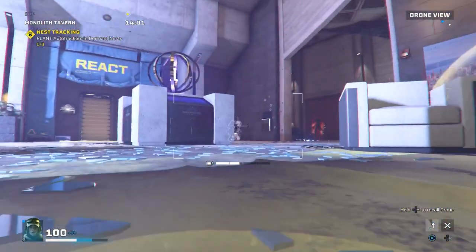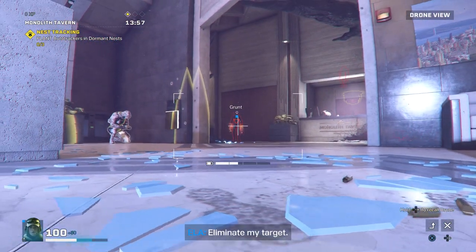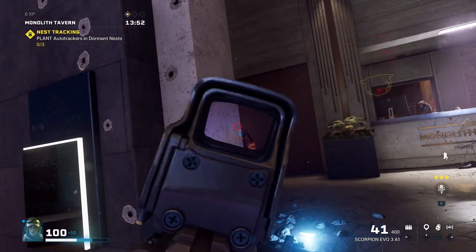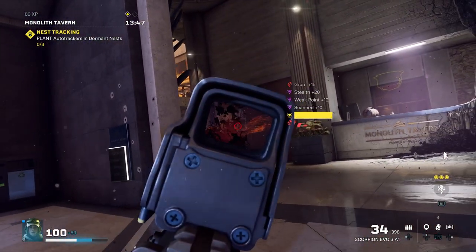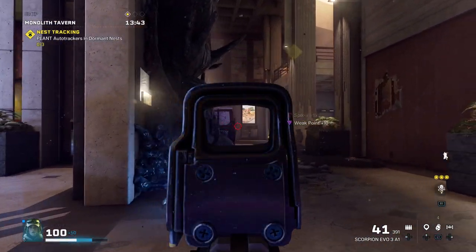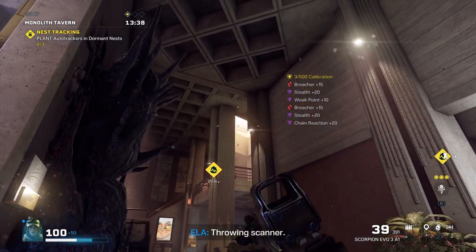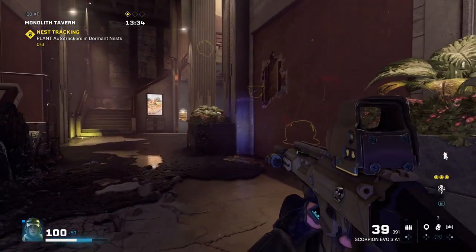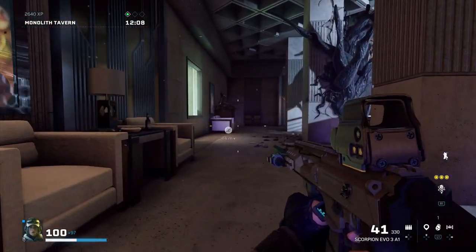The only downside is that you have to manually operate and drive it around. But it's really easy to keep your operator safe while driving the drone. You can simply use the airlock and send your drone out, or clear out a room of any enemies and nests, then go prone in a corner somewhere where even if an enemy walks in, they still aren't likely to see you. Once you're in that safe spot, you can go out and spot everything you need for you and your team.